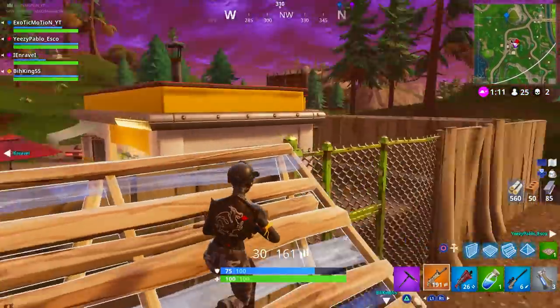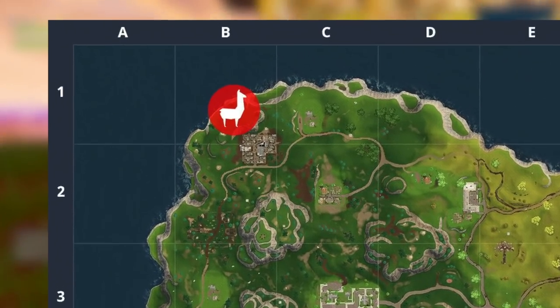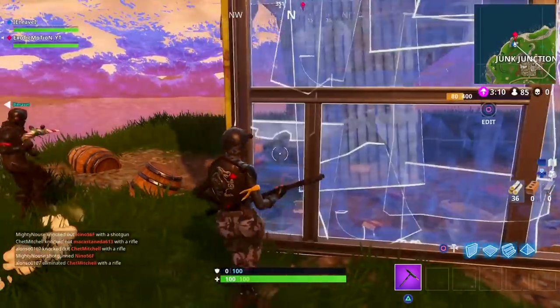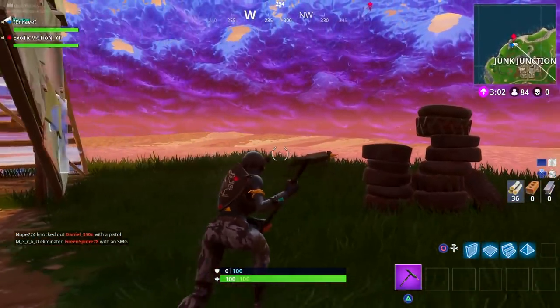Now that you've got that one out of the way, we're going to do visit a llama, fox, and a crab. This one is a little difficult because you have to do it within three games — you can't visit all three locations in one game, it's too hard. So each game, visit a different location. First off, we're starting with the llama, which is up towards Junk Junction. All you have to do is land on it, touch it, edit the building — whatever you need to do, just touch the llama, visit it, and you're good to go.